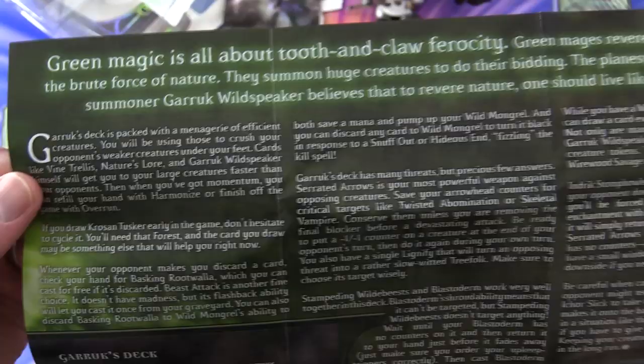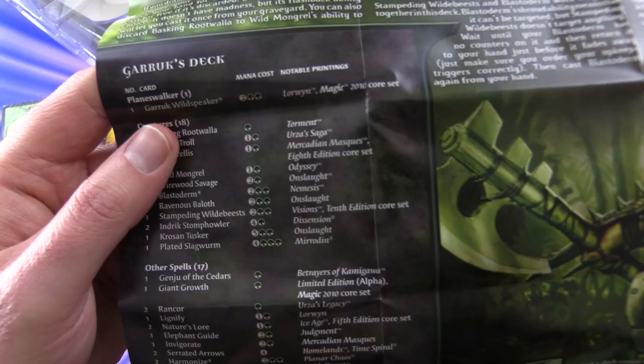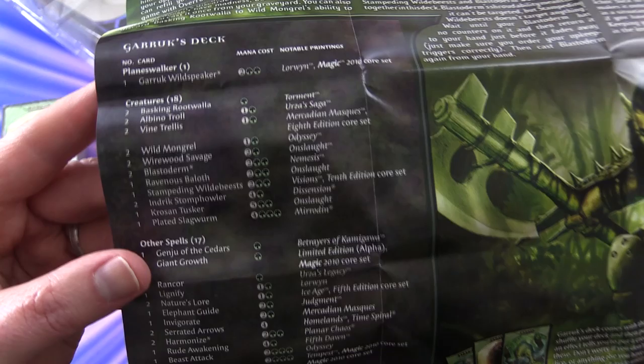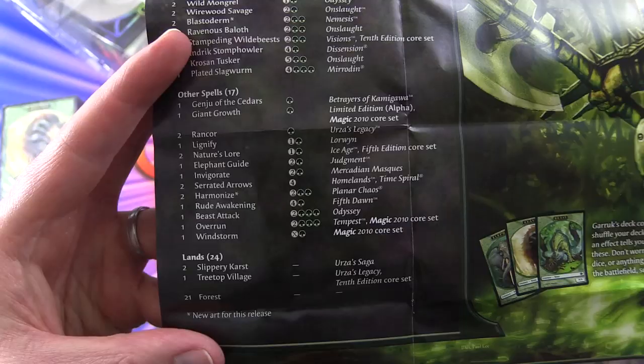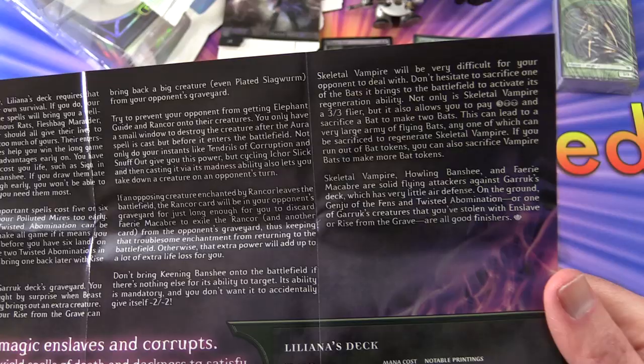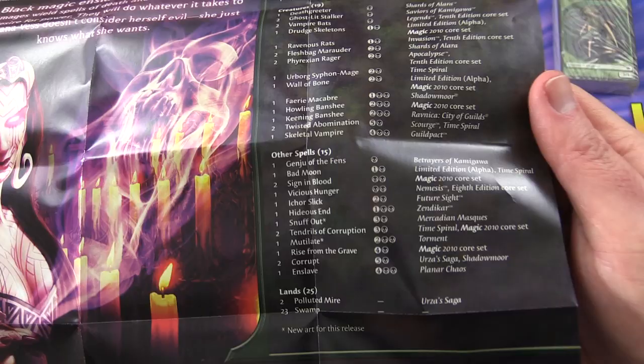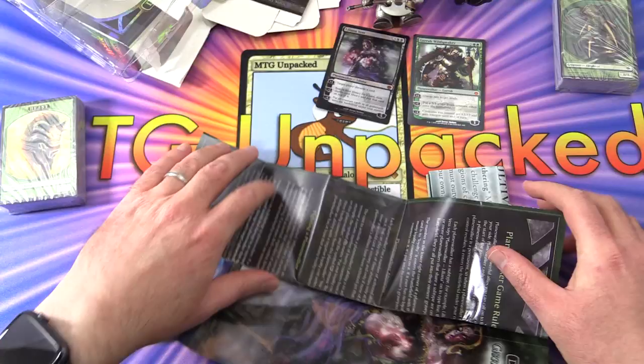Green magic is all about tooth and claw ferocity - a lot of details there about that one. And here is the deck list. We have got cards from Urza's Saga, Mercadian Masks, Onslaught, Nemesis - a whole bunch of older sets. If you wanted to make this deck yourself, I'm sure you could put it together from these parts. Incidentally, I think this was about 65 bucks or thereabouts, or 70 on eBay - a little hard to find these days.